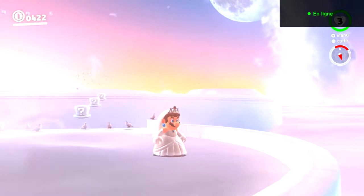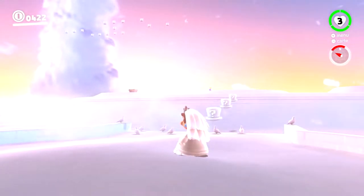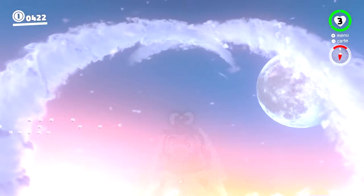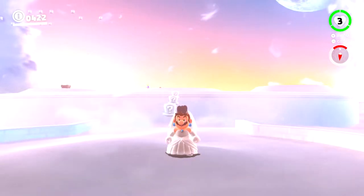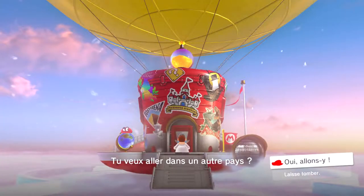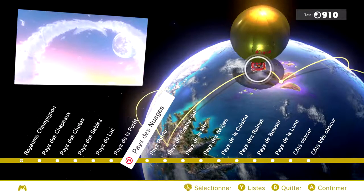Ce qui est bien, c'est qu'on peut habiller Mario de n'importe quelle manière. Elle a la robe de la princesse Peach, c'est maléfique. Peach l'a mariée. On voit directement un magnifique environnement. Là je vais déjà partir sur un point faible : il ne se passe pas grand chose ici. On a presque pas de lune à récupérer. Je vais vous expliquer en quoi consiste le jeu après. Le jeu, je l'ai fini complètement à 100%, j'ai 910 lunes au total. Je l'ai retourné dans tous les sens.